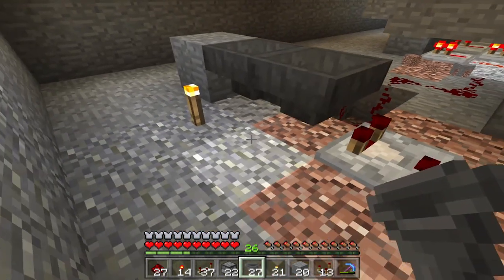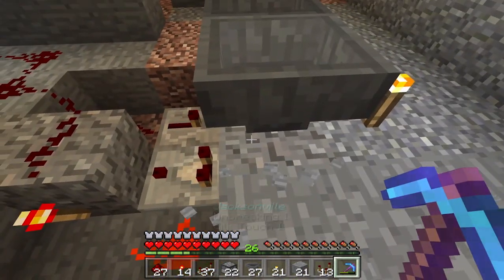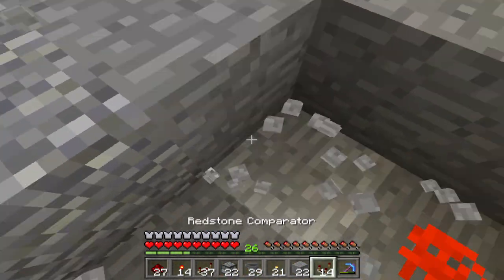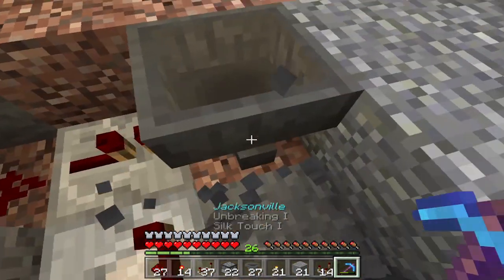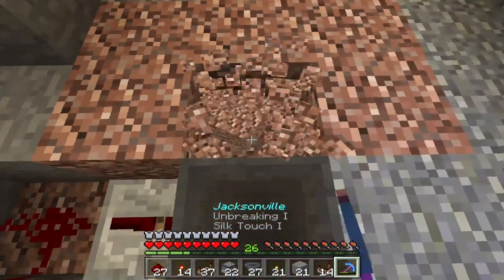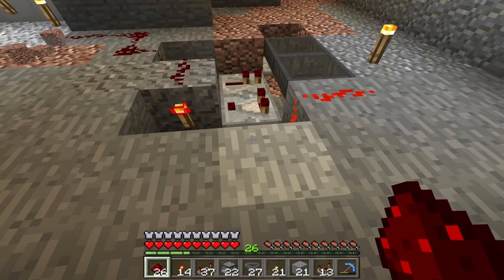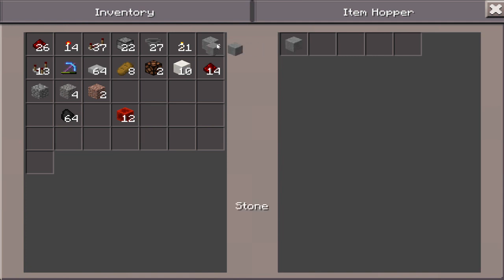What we're going to do is bring this down an entire block so it actually fits in here, as you can see. Then we'll bring the redstone up so it connects. We'll face this hopper into that one. Now we need to put 20 of an item in here — I've got 20 stone and we're just going to chuck 20 stone in here. This is going to create the perfect timing system for the hoppers.